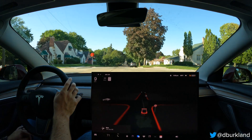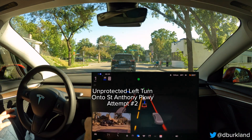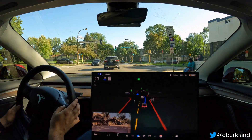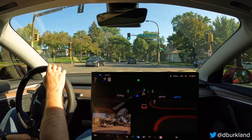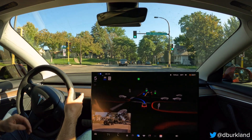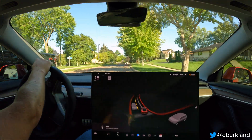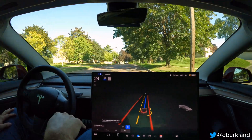You can see here the planner wants to align us to the right, and we should really be lining ourselves to the left. Again we're making this swooping line turn and then stopping abruptly, so I'm going to take over. This is kind of a failed experiment for now, but as you can see, 10.69 really struggles with that intersection.